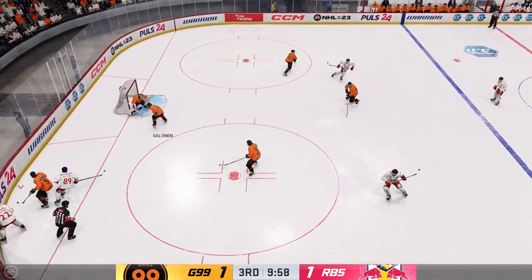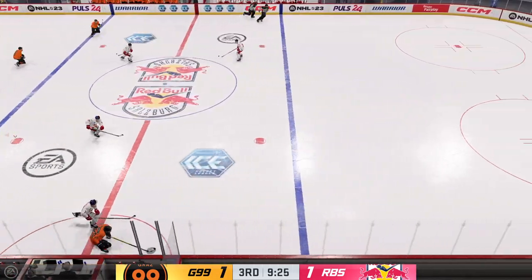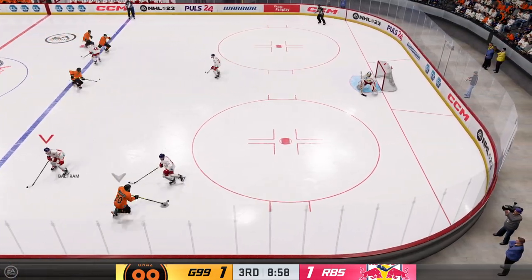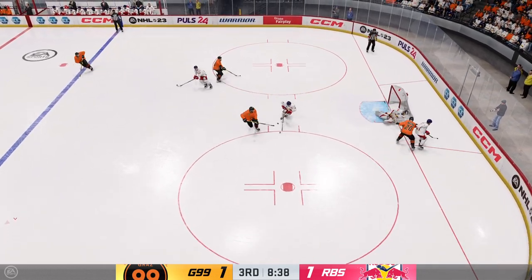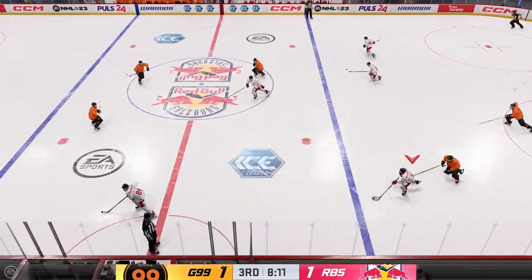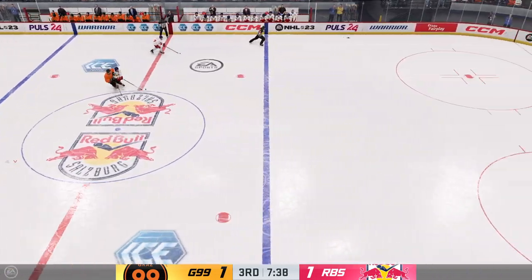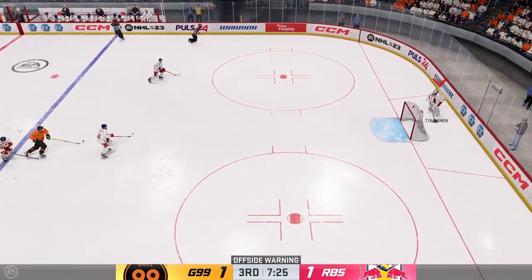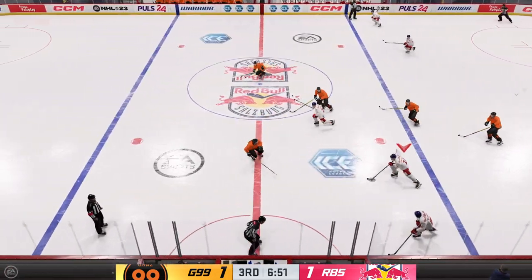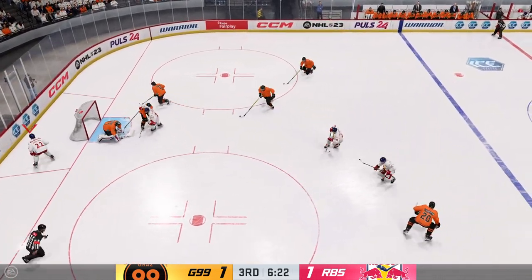Shot — denies him with a save. From off the wall and onto a stick, looking to make something happen in the offensive zone. He takes the feed and that's blocked in traffic. We expected this to be a really competitive game and it hasn't disappointed. Now we're down the stretch and we'll see how it turns out. Tollman is moving the puck through his own zone. The Red Bulls play it along the boards — here's a shot, denies him with a slapper.